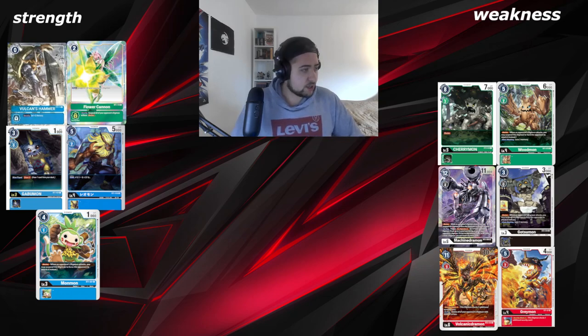The red package is a big problem. Volcdramon is one of the most broken cards against you — it wipes your field of Digimon with 4000 DP or less. Your Leomon survives, but almost everything else is 4000 DP or less. Greymon with security checks plus one, or other security-heavy red Digimon, give you a real problem.